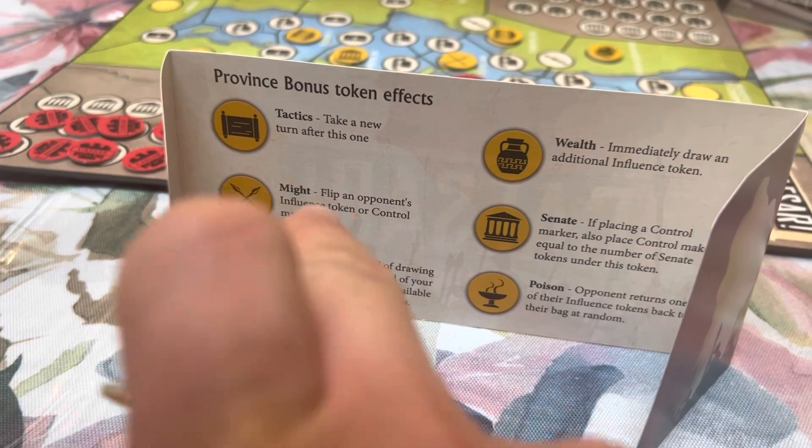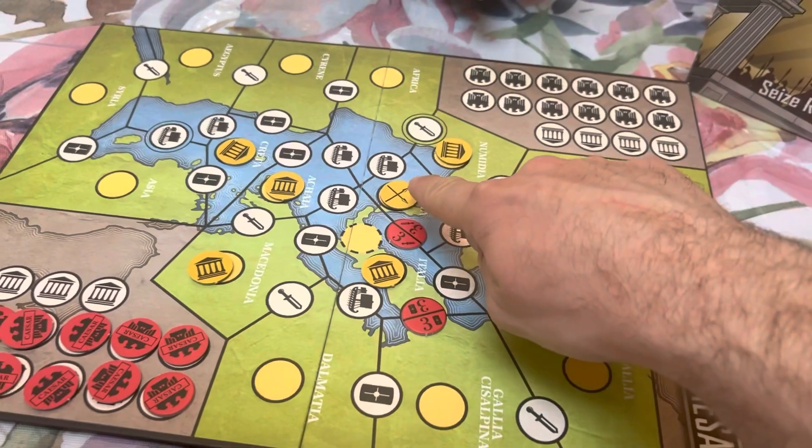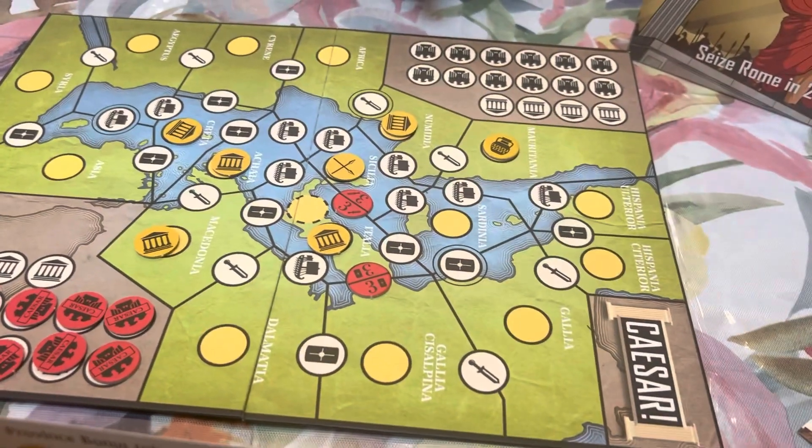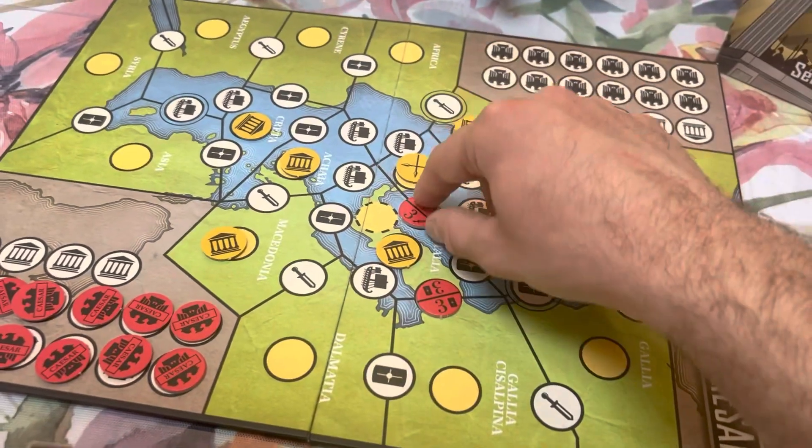The tactics token allows you to take a new turn after this one. The wealth token lets you grab another token from your bag and place it behind your sheet. The might token lets you flip an opponent's control marker to the other side.